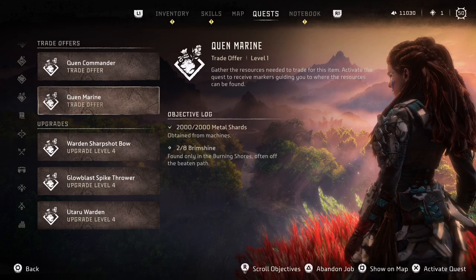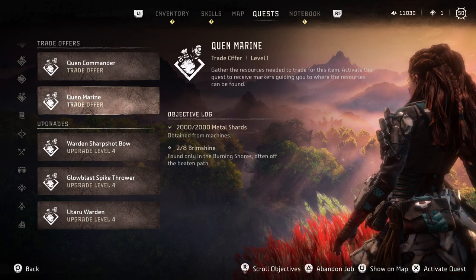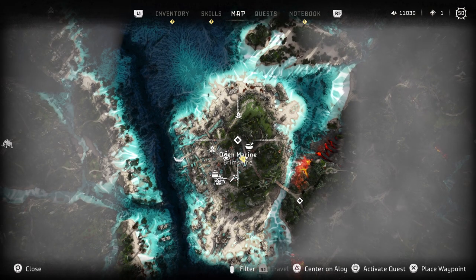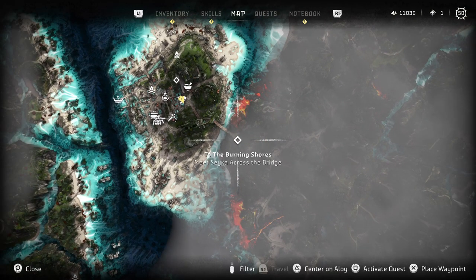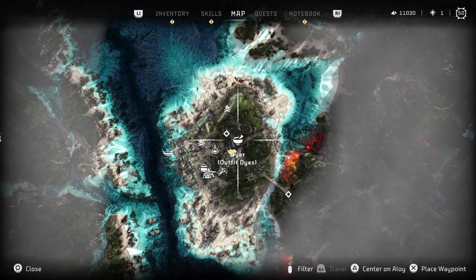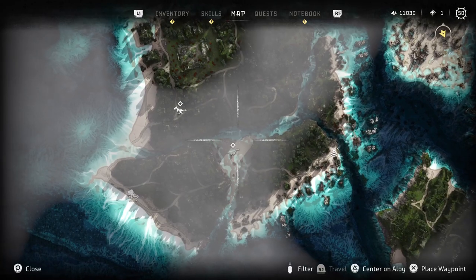So once you have these as jobs — they don't even need to be active quests, but these are jobs, they're under trade offers — just go back to your map and you're going to see a bunch of brimshine just show up right on the map. It'll look like every other quest marker that's not active and there won't be a path to it,